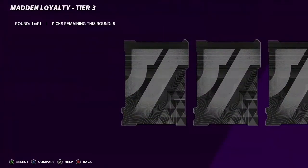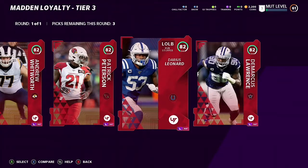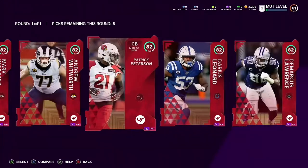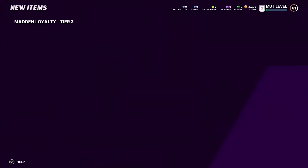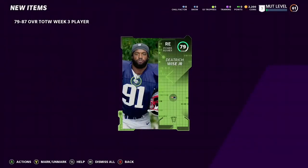Let's go into the Loyalty pack. I got this from playing the past three Maddens — it's Tier Three and I get to choose three players at 82 overalls. Starting out with three elites: DeMarcus Lawrence, Pete, and Darius Leonard. I'm going to go with those three defensive players because I want to build my defense. Then the MUT rewards: a 79 to 87 overall Team of the Week Week 3 player — and it went very bad, I got the lowest overall possible, a 79.